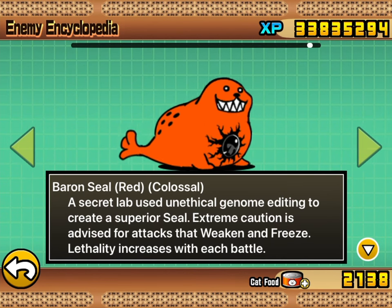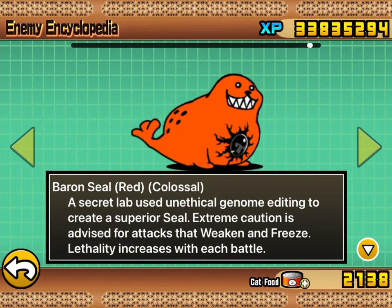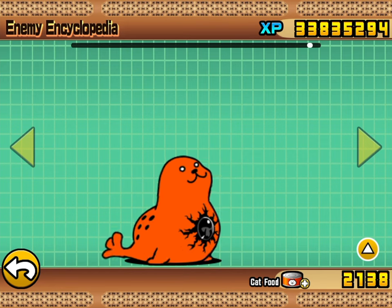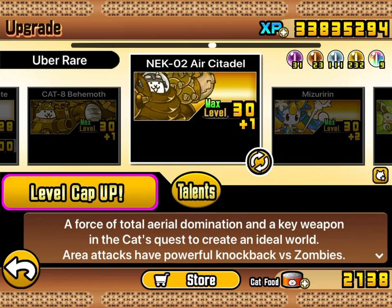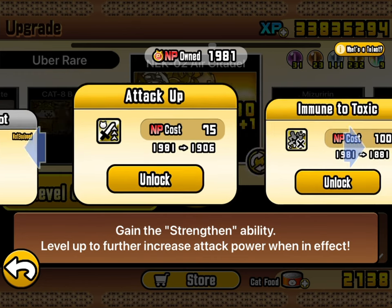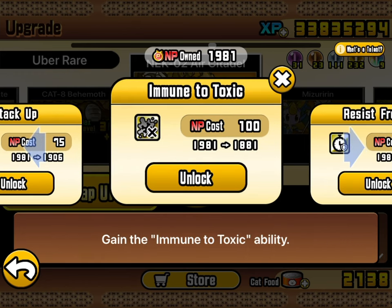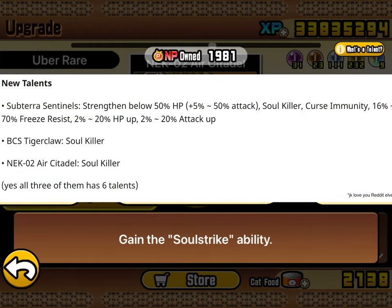Colossal or barren enemies are now available to be seen in the enemy encyclopedia. You must be able to recall at least three different perspectives on barren enemies. Try to look for one positive and reg its opinion. Also, you must be able to calculate the percentage talent improvement for Subterra Sentinels, BCS Tigerclaw and NECO2 Air Citadel. These formulas will be given in the exam because no git knows what they are.